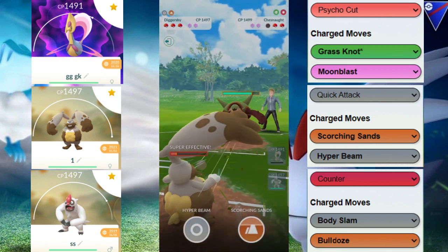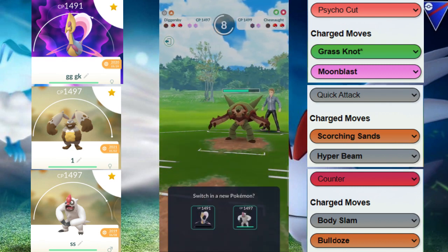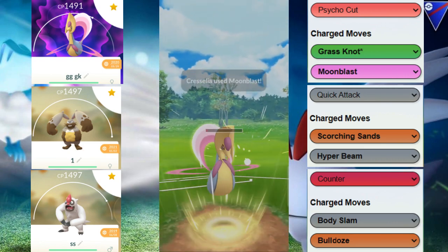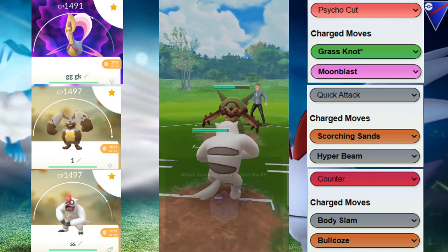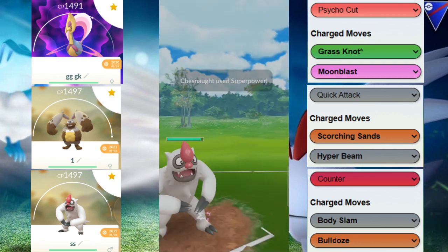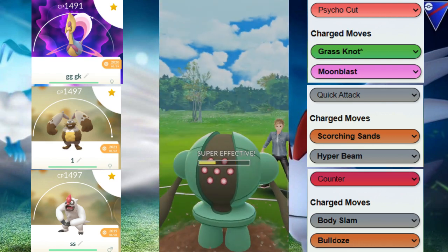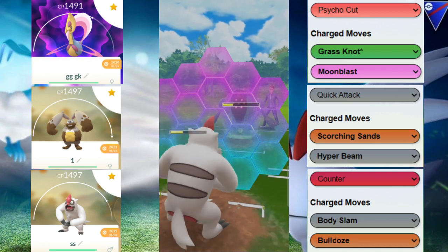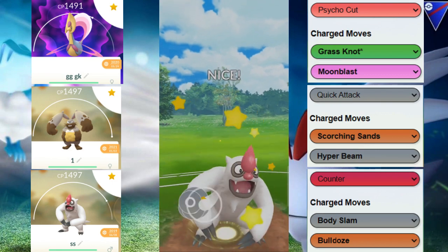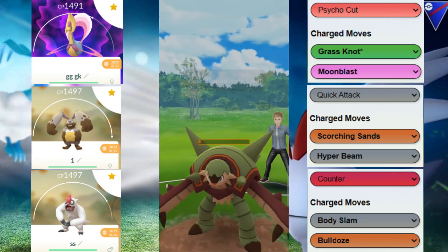We immediately switch out and are met with the Chesnaught. This Chesnaught is going to have to shield or risk losing it, so job well done by the Diggersby. We go for a Moonblast with our Cresselia and get the debuff — that is huge. Now they have no shields and have to go for big charge moves. They actually end up debuffing themselves with Superpower, so we don't have to shield the second one. We use one shield, farm down the Registeel, and hope we have enough energy to throw at this Chesnaught. The Chesnaught has to tank a Body Slam — doesn't quite KO — but we get to another Body Slam. That farm down on the Registeel ended up coming in clutch.